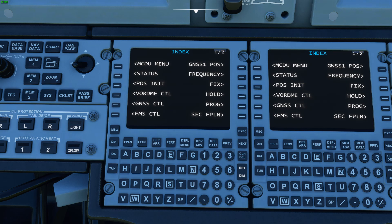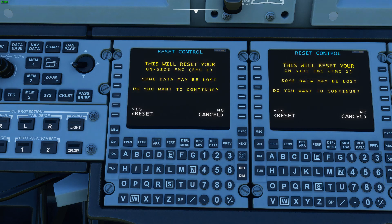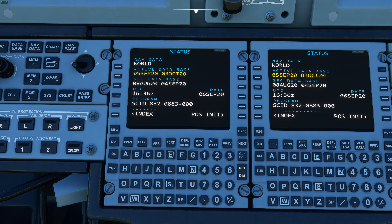We're going to go to the index page, which can also be accessed by the index button — it does work now. The MCDU menu is where you can reset your FMS if you need to. That functionality just goes back to the status page, but in the future we may have it reset entirely.